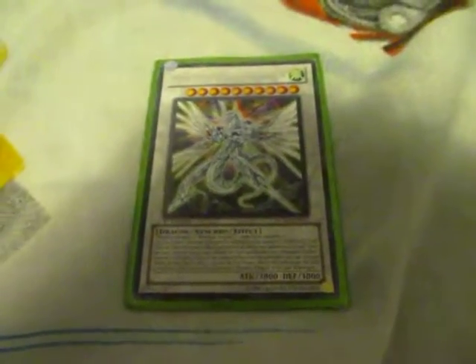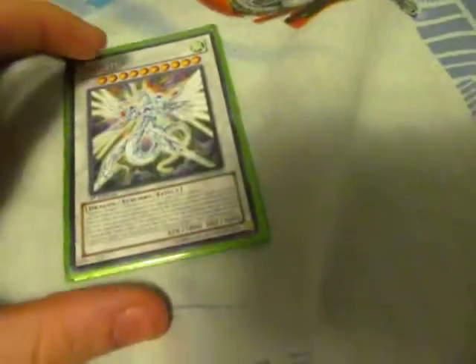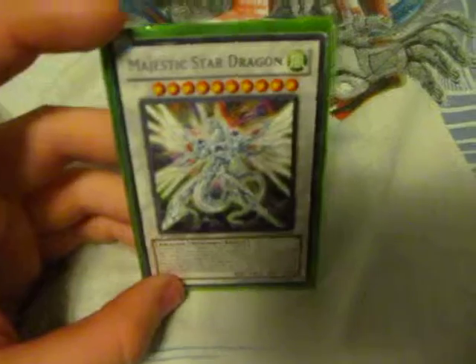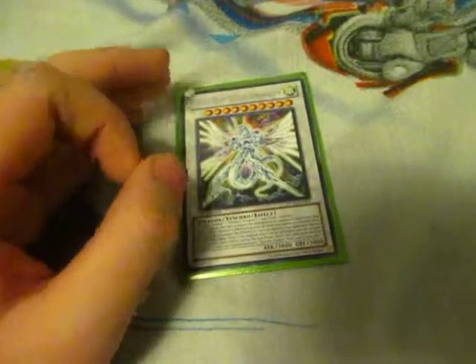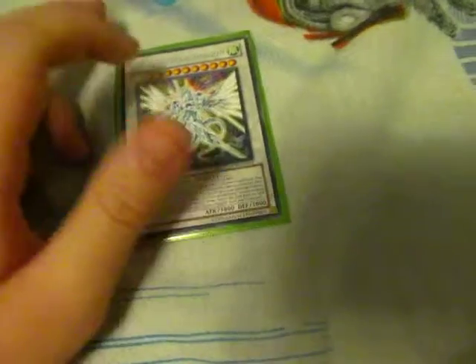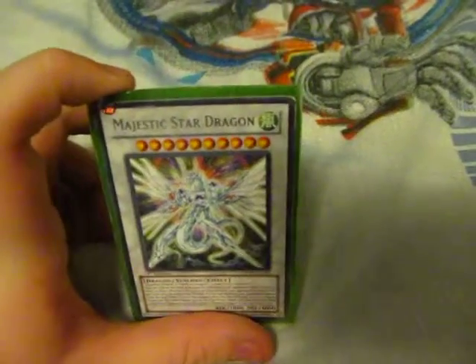For my sister's deck — her channel name is Pixie Knight 101 — I finally got into a trade and got Majestic Red Dragon, basically the majestic version of Red Dragon Archfiend. She has Ancient Fairy Dragon, Red Nova Dragon, Red Dragon Archfiend, and Majestic Red Dragon. I did some videos on her and I dueling. It's a big brother thing — be nice. Her name is Pixie Knight 101, and this is Yu-Gi-Oh E-Man signing out. Comment and subscribe.